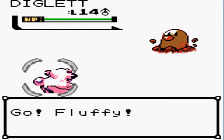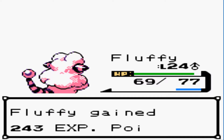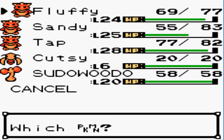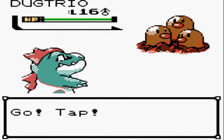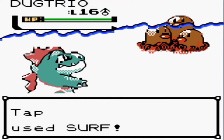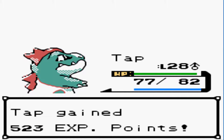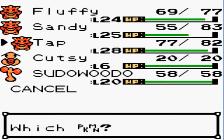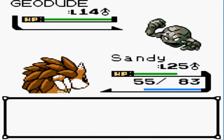He's gonna send out a Diglett. Well, that sucks because I'm sending out Fluffy, so let's see if a Tackle will do much. Wow, one shot with a Tackle of all things. He's gonna send out Dugtrio, so I'll switch out - would not be good. I'll send out Tap even though he's pretty over-leveled right now. Let's test out the new Surf we just taught him - and nice, one shot! He's almost level 29. He's gained experience like crazy since I used him for Morty. I'm trying to spread out the XP as much as I can.